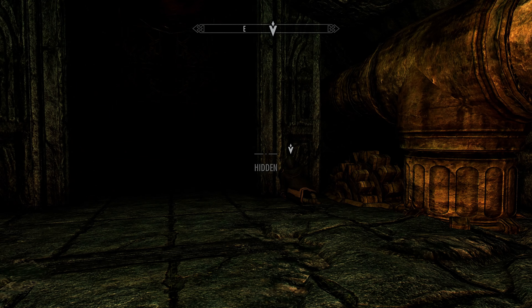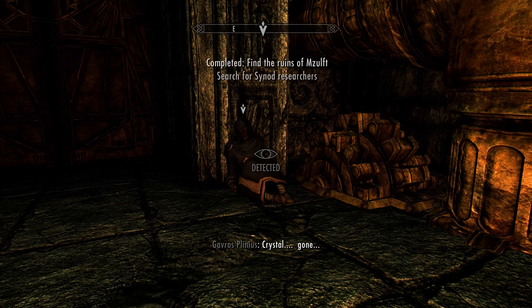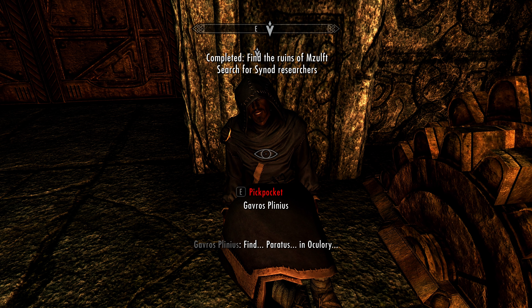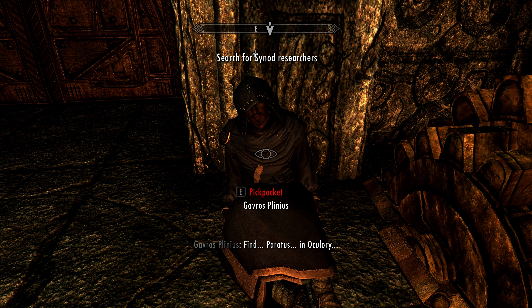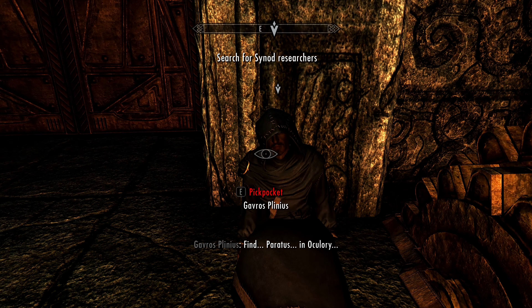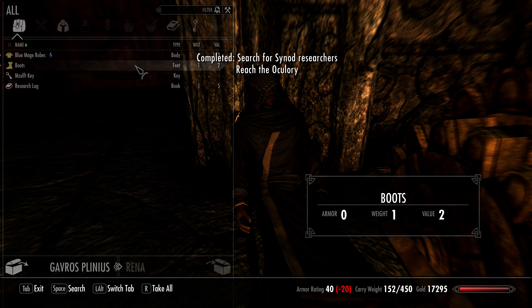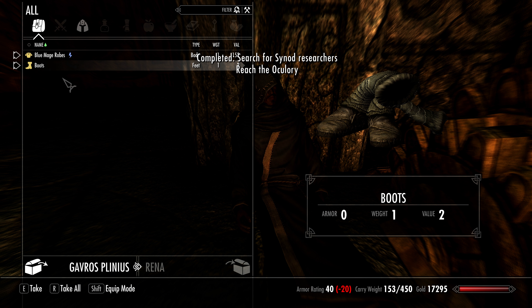Detected — by what, the guy who's barely alive? Yeah, that's him. Oh no! Find Paratus. Inoculory — is that in this place? Oh, poor guy died. Let's take his key and his log.